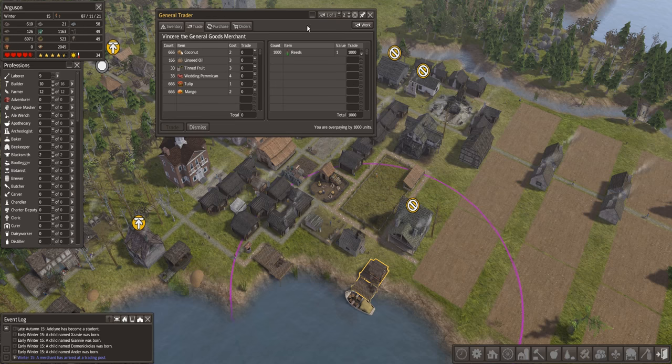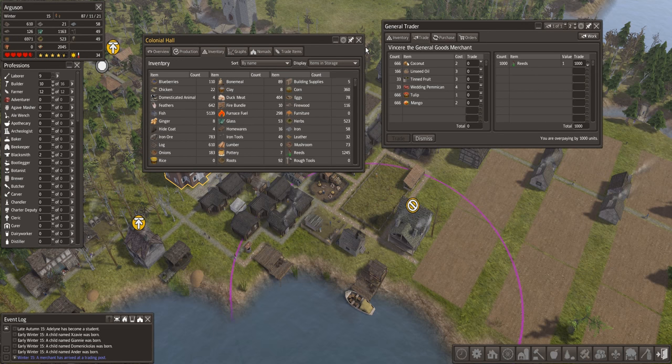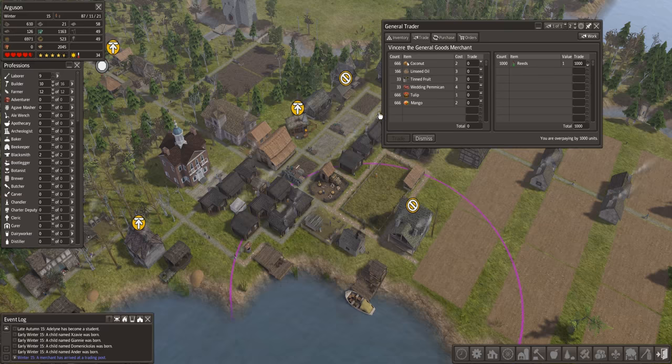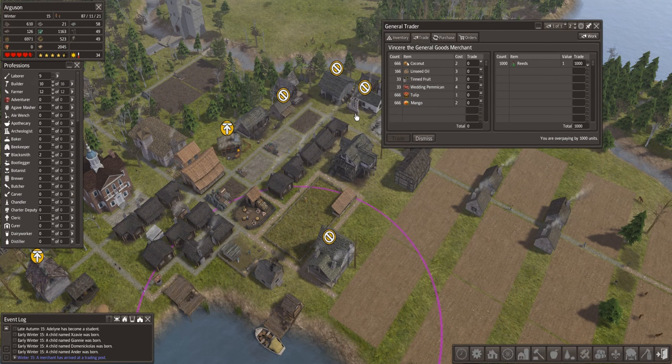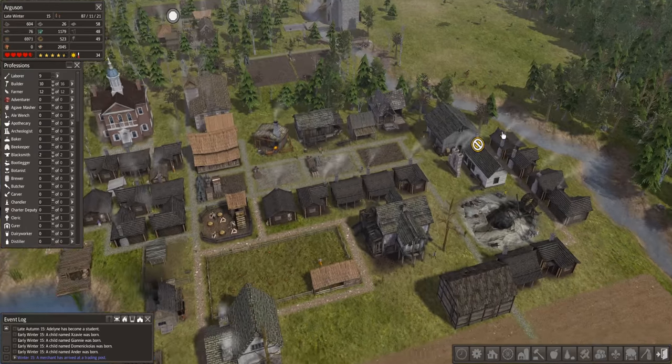Basically we've got 1,000 items that we can trade. Let's just have a look at our inventory - how many reeds do we actually have all together? 1,245. So if we do all of those, another 1,000 will slowly be shipped across from there. So we don't want to lose them all. I'm not quite sure with the tulips whether they're just things you can stick in the ground. We don't really need linseed oil. Our food is building up, so I'm thinking we're just going to save this for now - dismiss him and not worry too much about that.